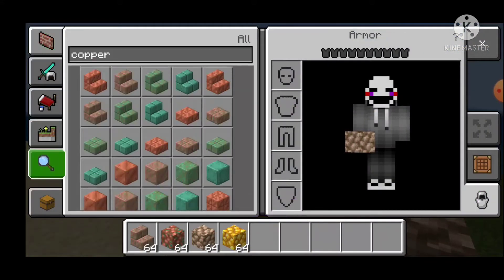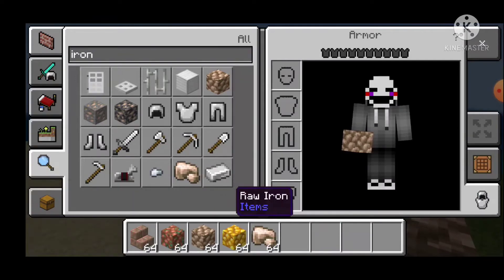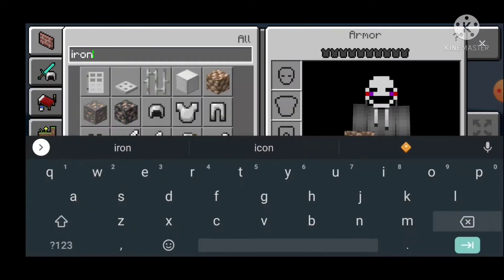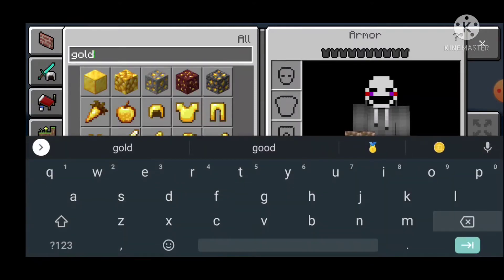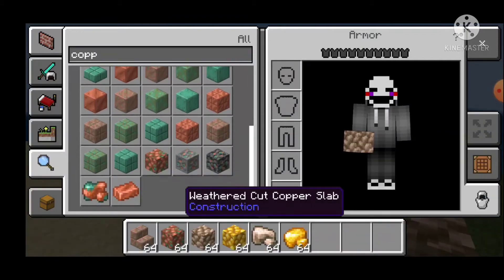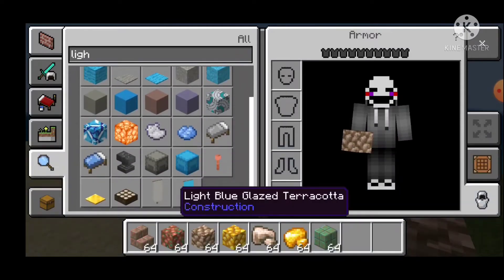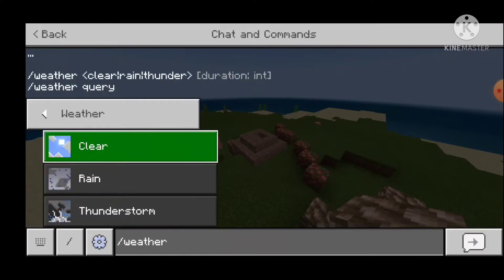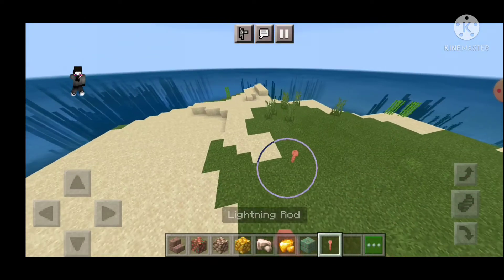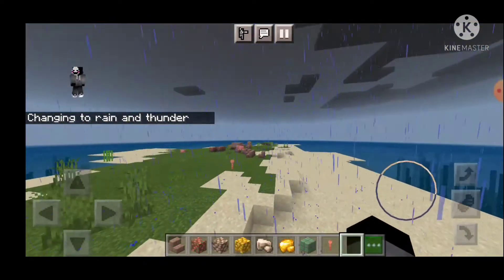So now I think you can Fortune — yeah, I think you should be able to Fortune iron and gold. Raw iron, gold, and copper. Also I want to see the lightning rod. Lightning rod — okay, let's set it to thunderstorm and see if it actually works.